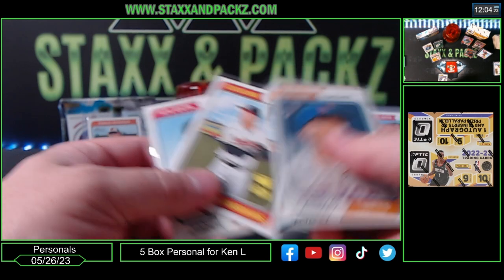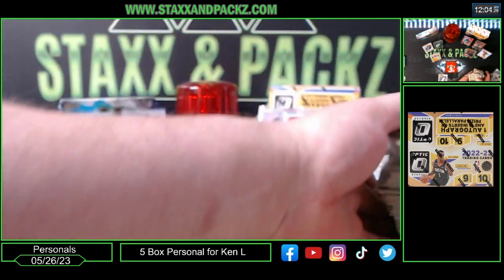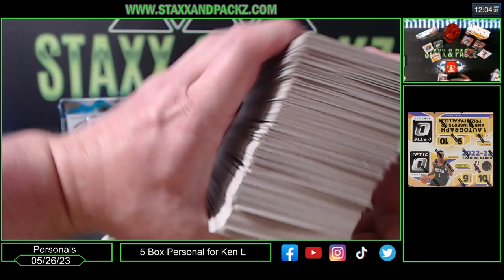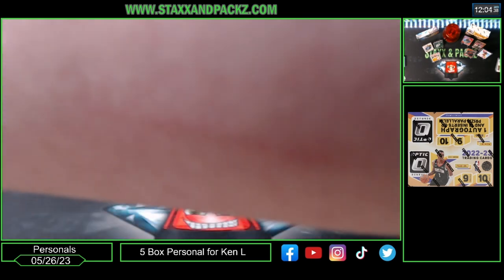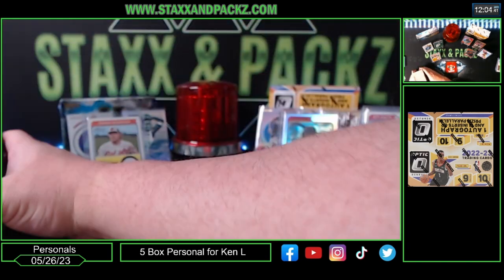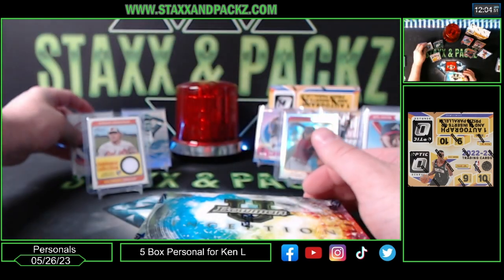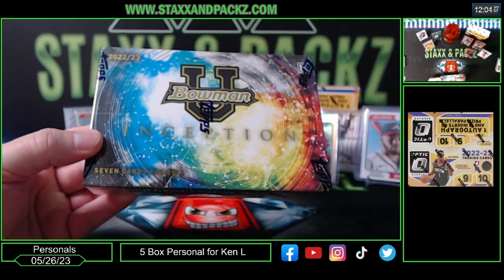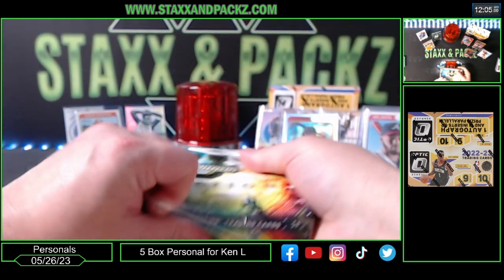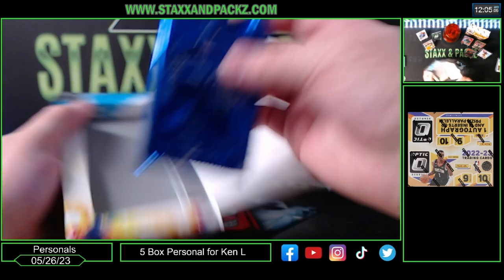Heritage is kind of boring, but if you hit a big card you can hit super-fractors, one-of-ones, crazy throwback cards, like 1-in-10,000 pack uniform swaps or whatever. All right, let's do the Bowman U Inception next — we'll save Optic Fast Break for last. Two autographs — looking for a Victor, Caitlin Clark, Scoot Henderson.